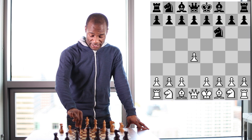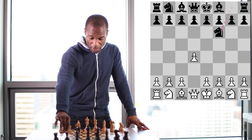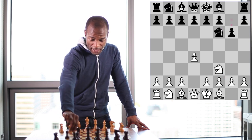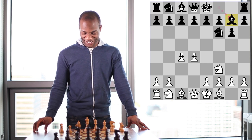White continued knight to f3, and the move pawn to c4 is also a very common move here. Pawn to g6 was played, pawn to c4, and now bishop to g7, leading to a position known as the King's Indian Defense.